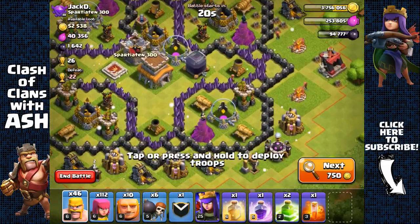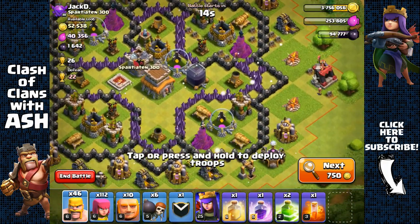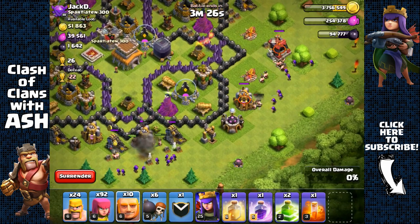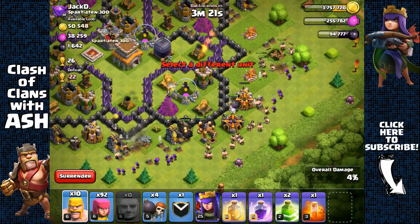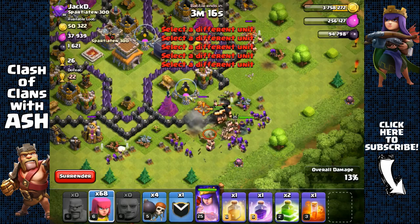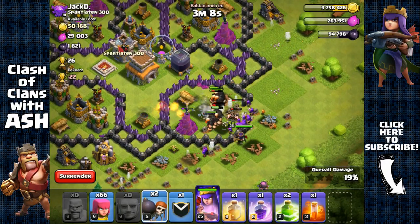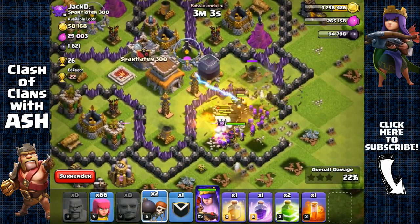Here we have another Town Hall 8 base, so it's gonna be pretty easy to get that Dark Elixir — all we have to do is break inside and the Archer Queen will be able to reach the Dark Elixir storage with her range. First, let's remove these side structures, spread my giants, and send my wall breakers away from the direction of that Wizard Tower so the splash damage doesn't kill my wall breakers.